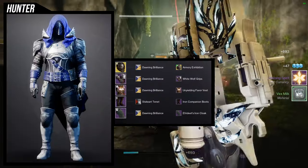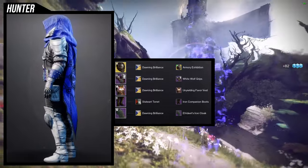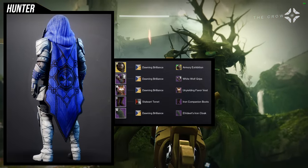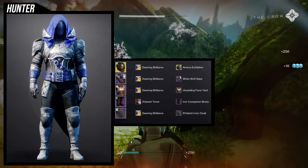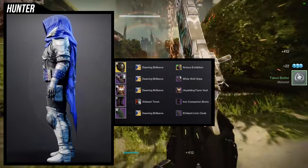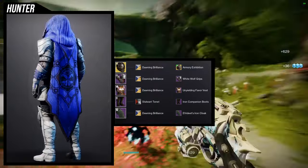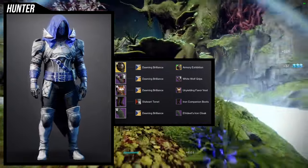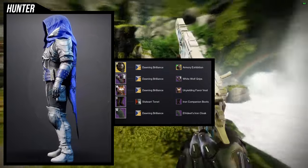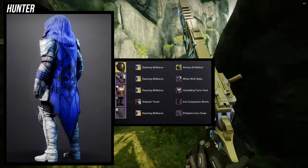For the arms, this piece is super dope. What I really like is that the White Wolf set works really well when combined with the Unyielding Favor set. Unfortunately the Unyielding Favor set is no longer available — it was from a previous season, I believe the one that came with Lightfall. That's really unfortunate because it looks great with the White Wolf stuff. For the shader we're using Donning Brilliance, because it combines the chainmail on the chest piece with the chainmail on the arms.